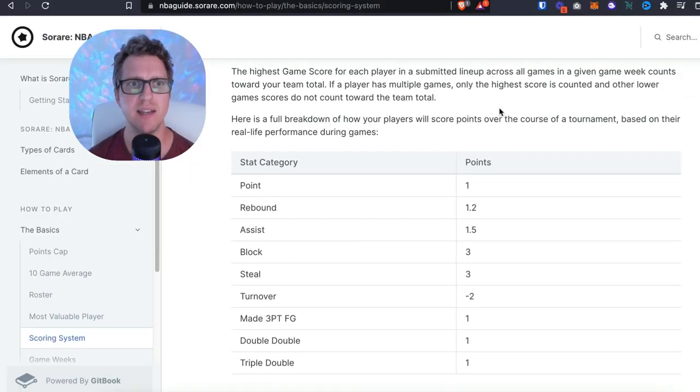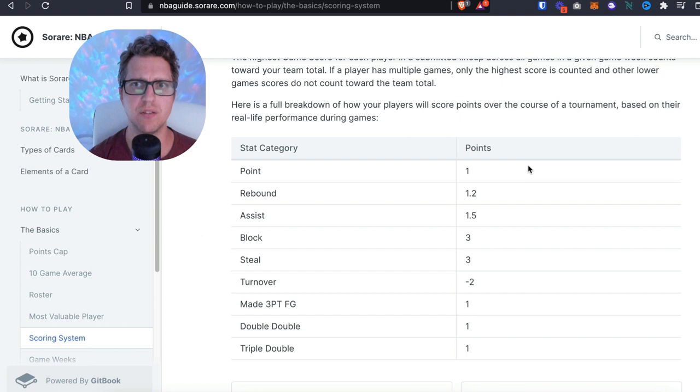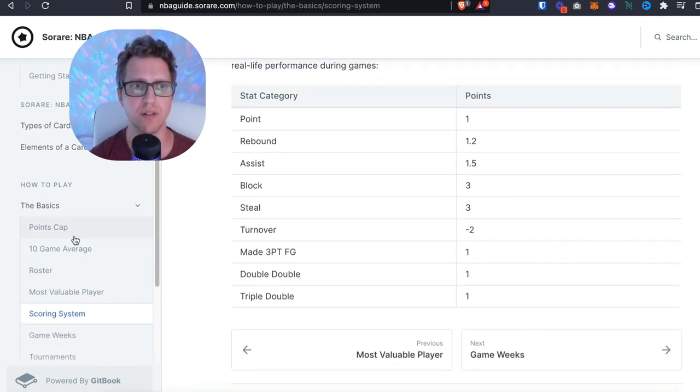The next thing to cover is scoring. Like other fantasy products, you can see how scoring is calculated: one point for points scored, 1.2 for rebounds, 1.5 for assists, three points for blocks, three points for steals, minus two points for turnovers, one point for made threes, one point for a double-double, and one point for a triple-double. That covers the scoring system.